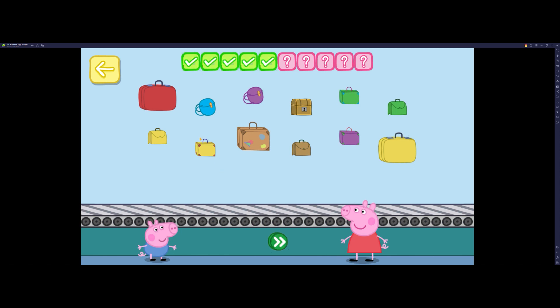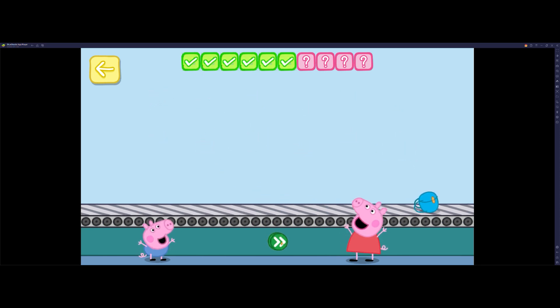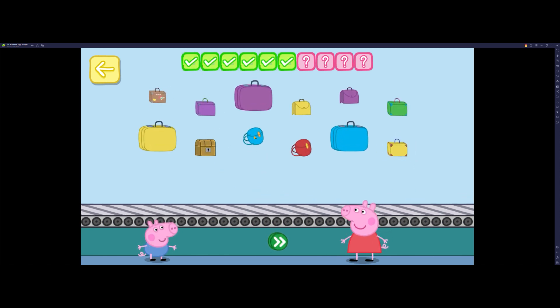Place one blue bag on the conveyor belt. Keep going. Place three purple bags on the conveyor belt. One, two, three. Keep going.